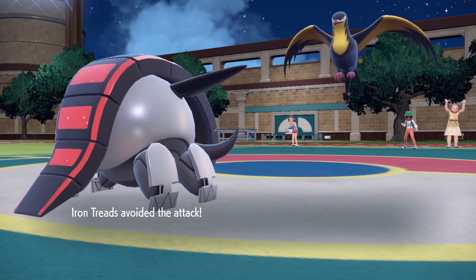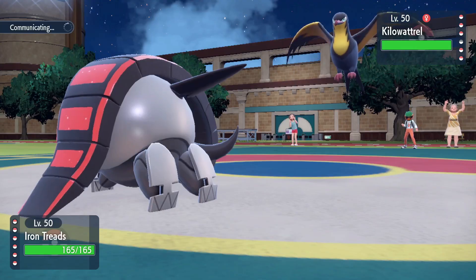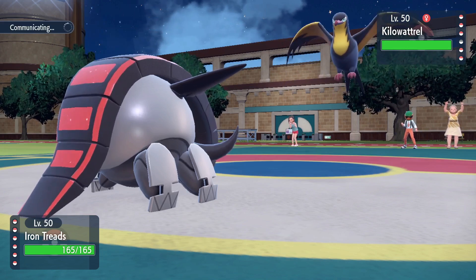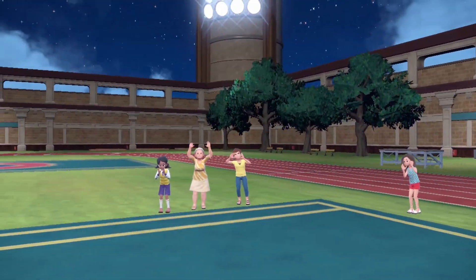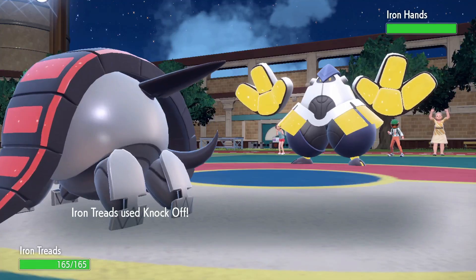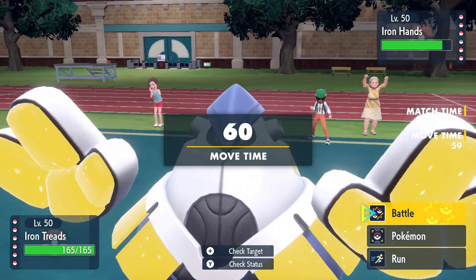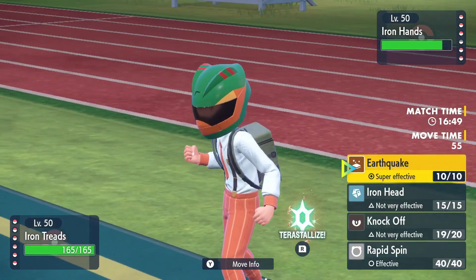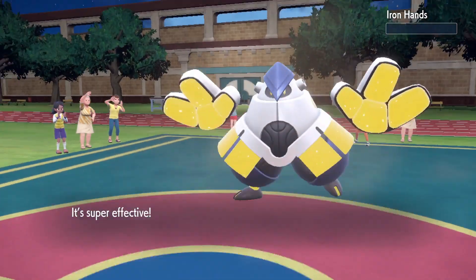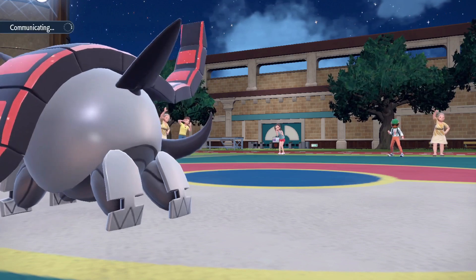He does Hurricane us — he does miss! We'll click Knock Off here. I don't think he wants to stay in; he literally can't touch us, so a big Knock Off here will be very nice. He goes out into Iron Hands. We'll knock off his Assault Vest. Now I think we are actually faster than this guy, so Earthquake should kill because we have the boost. Iron Hands went down! We take those, all right.